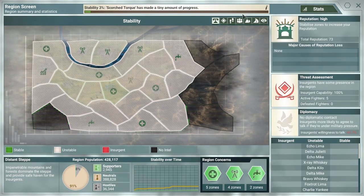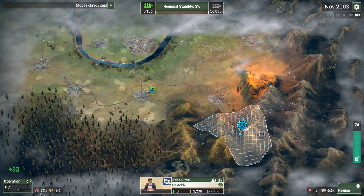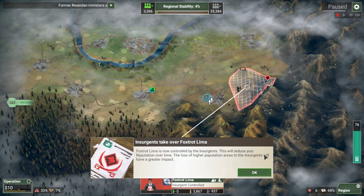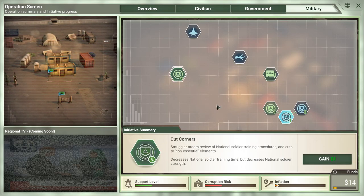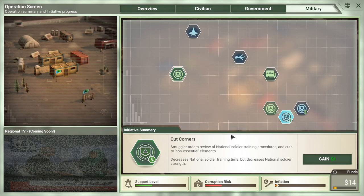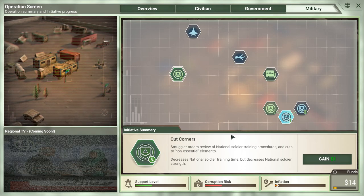What else do we need? More support — people want water, so we'll do that. Let's go for Universal Justice for a huge bump in our support level. Looking pretty good so far. Now, at about 35% corruption, I'd say we probably should back down and start burning it down a little bit. Try not to let it get too high, otherwise the lower support level can really come back to hurt you. We do have a special ability called Cut Corners, which decreases national soldier training time substantially but also cuts down on their strength.